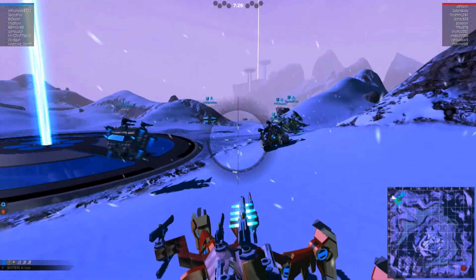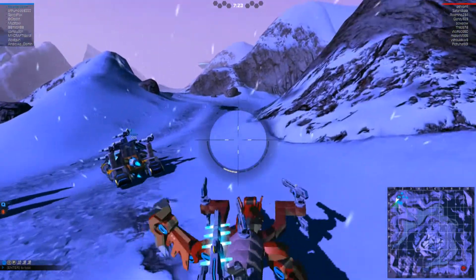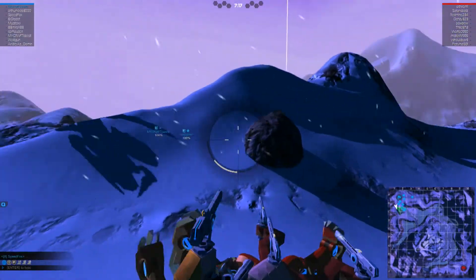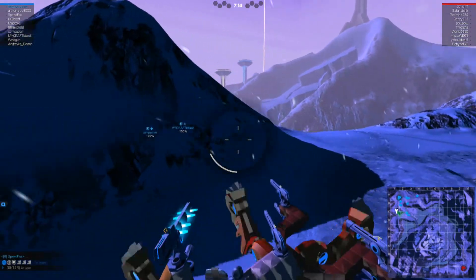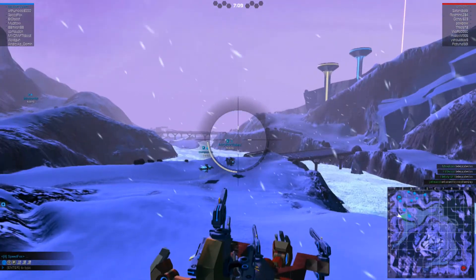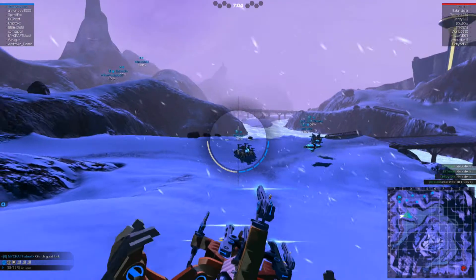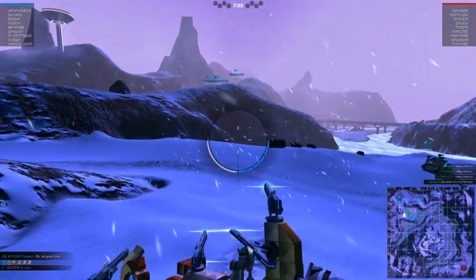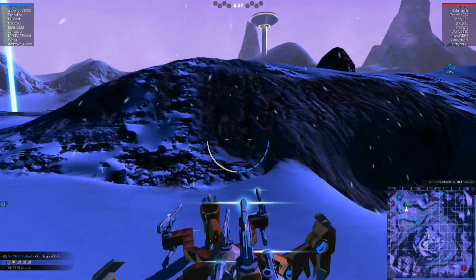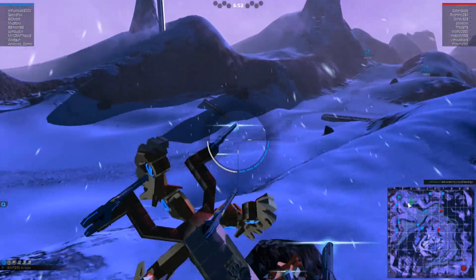Usually the plasma cannons and the SMGs are gonna be your frontline combatants, again depending on their build. So we're gonna keep with the pack, mostly because we need the heals possibly. The downside of this map is the way it's constructed — it can be a little difficult to get sniping. As a matter of fact, I might actually have to go the other way because that's probably the better sniping position. Unfortunately, it looks like we only have one medic vehicle, and it is going the other way.